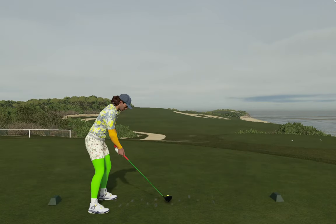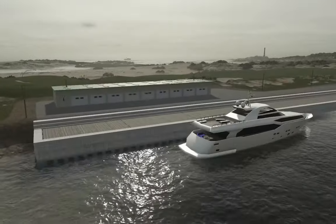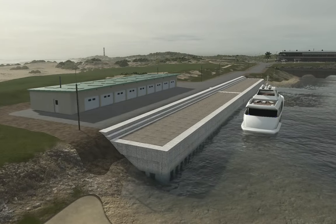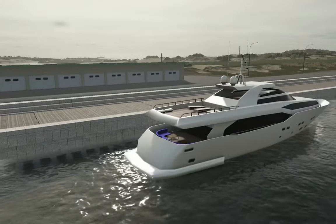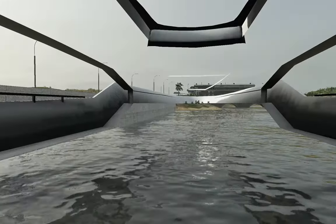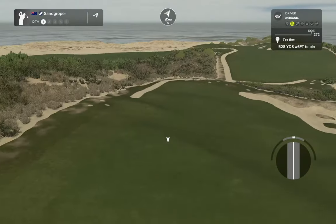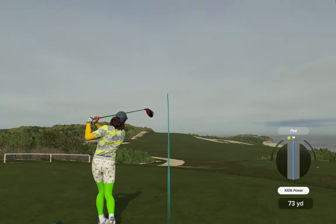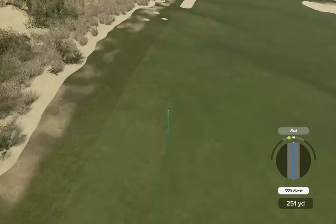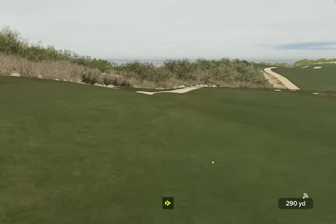We've got a little — teeing it up now on the 12th. Fairly decent dock there for our guests that come in our fancy boats. I didn't know they had a blue lounge in the back of it — look at that. What's inside the boat? Just a big hole — no wonder it's docked. This is fruity. If we pump one up the left, is it going to kick down into that swale or are we going to stick it in the light rough? We're going to run through that, out and down.